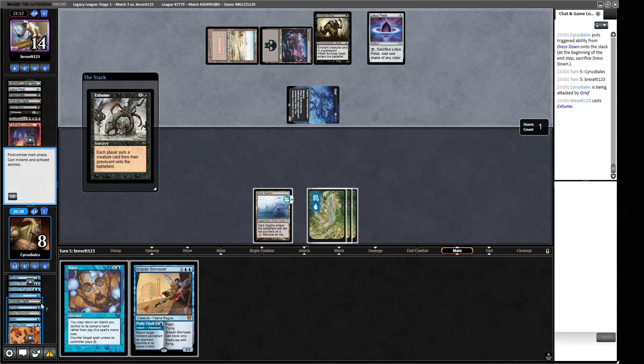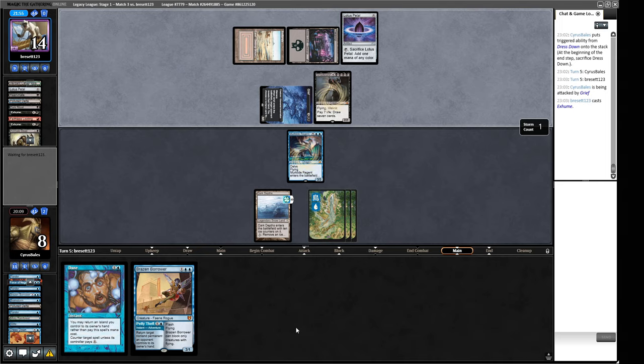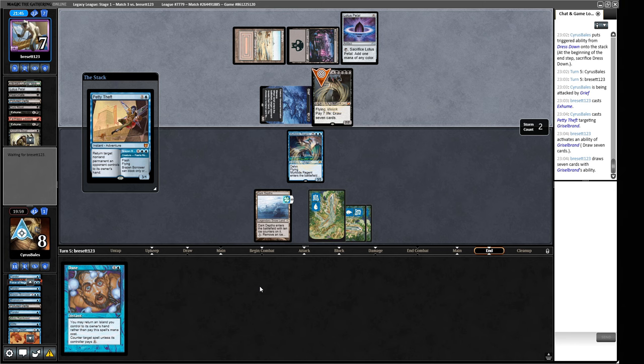If we Daze this, they just crack a Lotus Petal — that's not really worth it for us. So we get a Murktide Regent here — that's a 3/3, which is better than nothing. And other Murktides will grow this one. I think we bounce this Animate Dead in the end step. Do you want to draw 7 cards? That means you could die to a Murktide Regent — and that's true, they could die to a Murktide Regent if we draw one. Also, Griselbrand being in hand means it's probably just going to go into the graveyard now and they're going to reanimate it on their next turn.